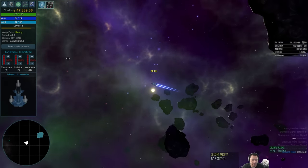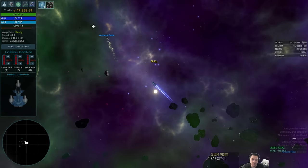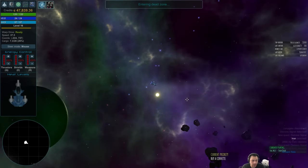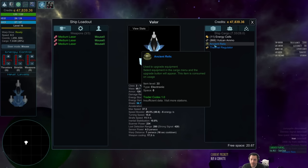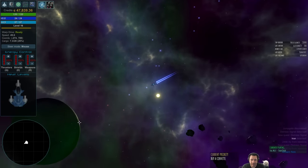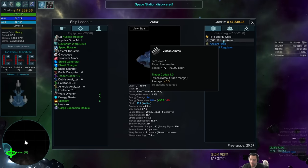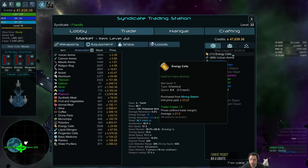My first Ancient Relic! You get a little alert any time it spawns around you, and you'll also see in the bottom right: 'Ancient Relic detected.' Ancient Relics allow you to upgrade blue items to purple. I don't even have any blues, so I'm not going to be using it just yet — but they're special. I should probably buy some additional energy cells and put the other items away.